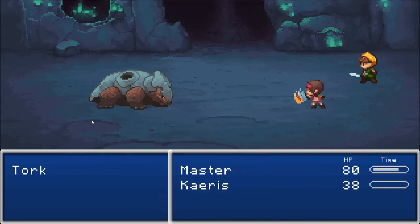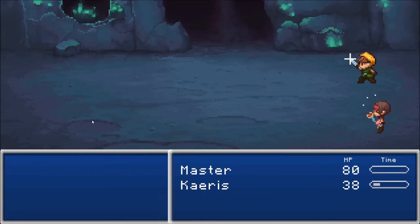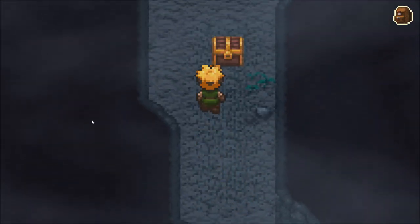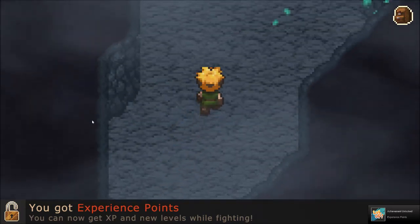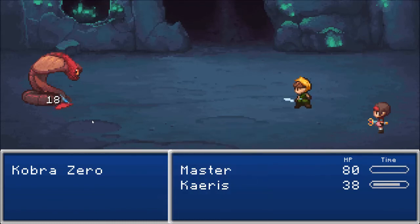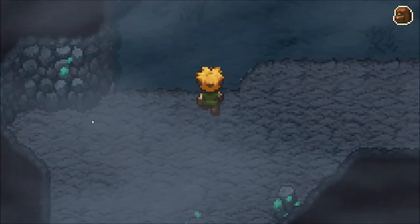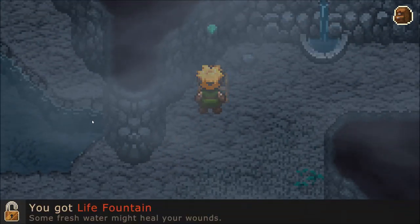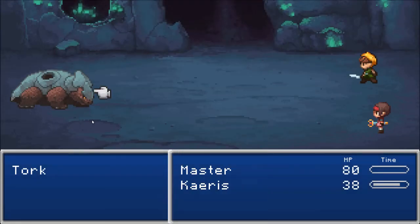I wonder if there's gonna be a power-up eventually where it can decrease the time between attacks. She gets so happy — I was holding my sword up like, Yo! Experience — you can now get XP and new levels while fighting. Sweet! Can't go that way because I can't swim yet. Life Fountains — 'Fresh water might heal your wound.' Damn it, I was so close!